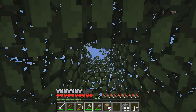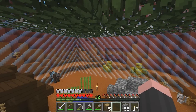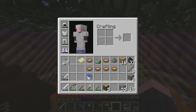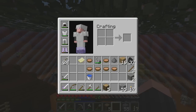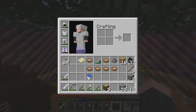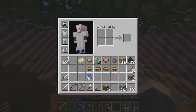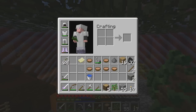Okay, so how do we make a brewing stand? I believe it's a blaze rod and a bunch of cobble. Let me look it up — it's been so long since I've actually made one. Brewing stand — I love how when you put 'brewing stand' into Google it's the first thing that comes up. Yeah, it's a blaze rod and three cobble. Just thought it. It is done!